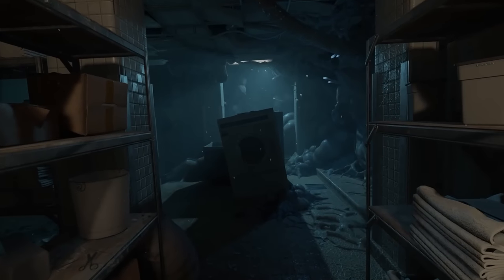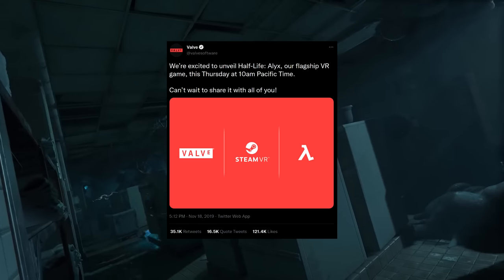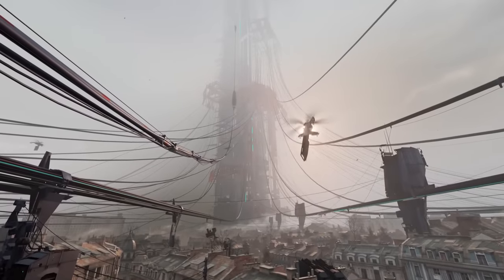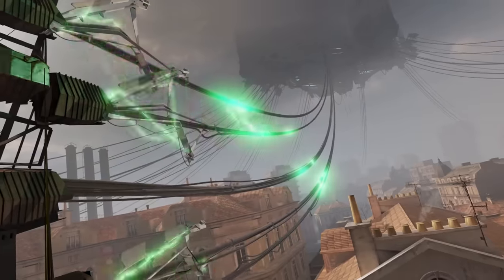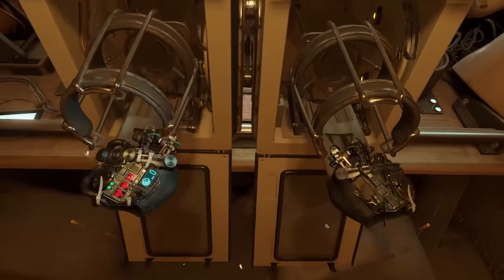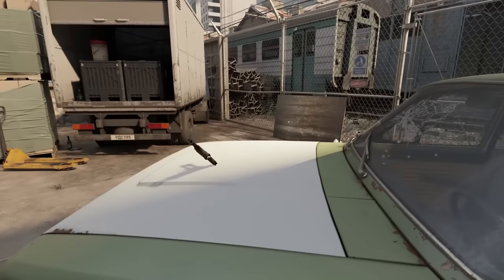Half-Life: Alyx was the first official title in the Half-Life series in over 10 years. I remember freaking out the day its announcement tweet dropped, and again once its actual trailer hit YouTube. When the game launched on the Steam store in March 2020, it was one of the most exciting days in the Valve community's history, and probably one of the most exciting days of my life — regardless of how sad that might sound. Despite years of leaks, the near decade of radio silence had convinced pretty much everyone that hope for a new game was ridiculous. But now, people were left awestruck and stuck to their screens.